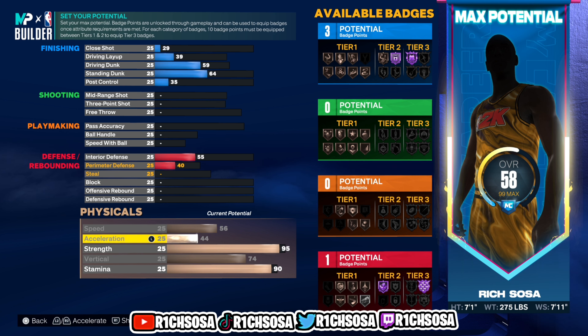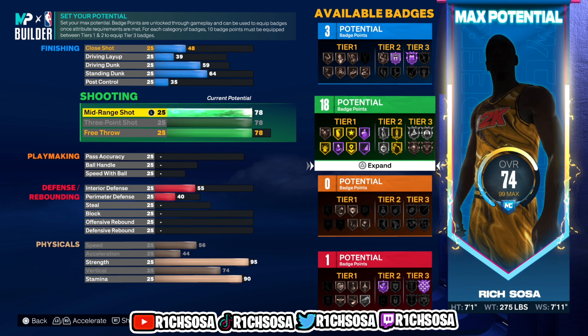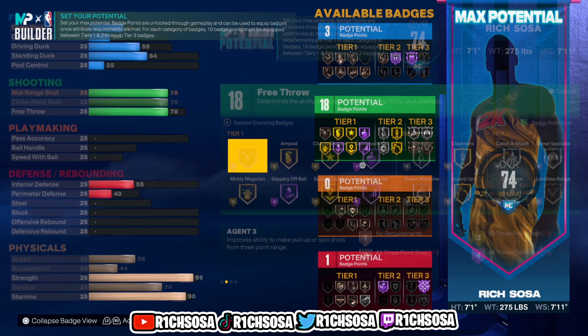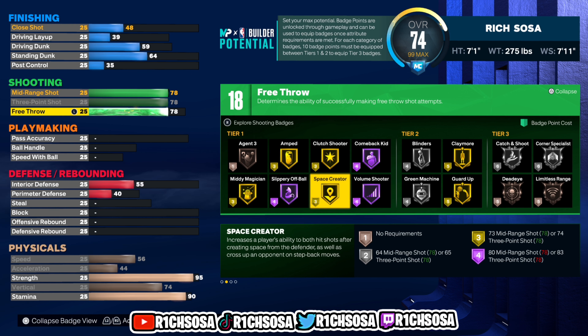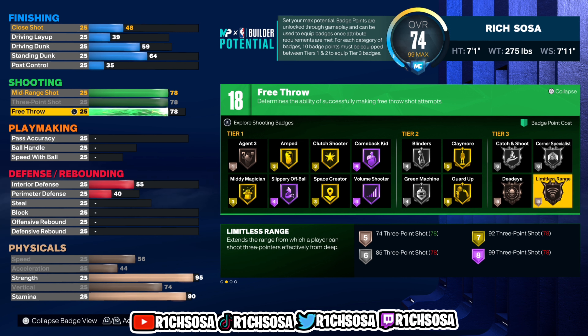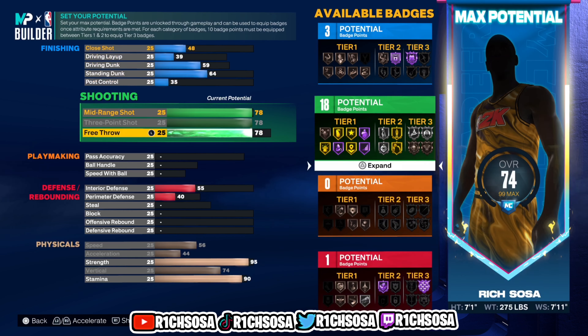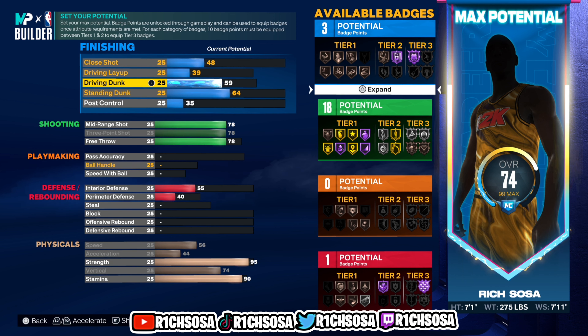I feel like we have everything we need so far. Let's get into the breakdown of the shooting. For the shooting area I'm going to go with 78 for mid-range, three-pointer, as well as free throw. With the badges unlocked — 18 in total — we get Agent 3, Midi Magician, Amp, Space Crater, Volume Shooter, Green Machine, and in Tier 3 we're able to unlock Limitless Range. This is only just the surface of what this build can do.